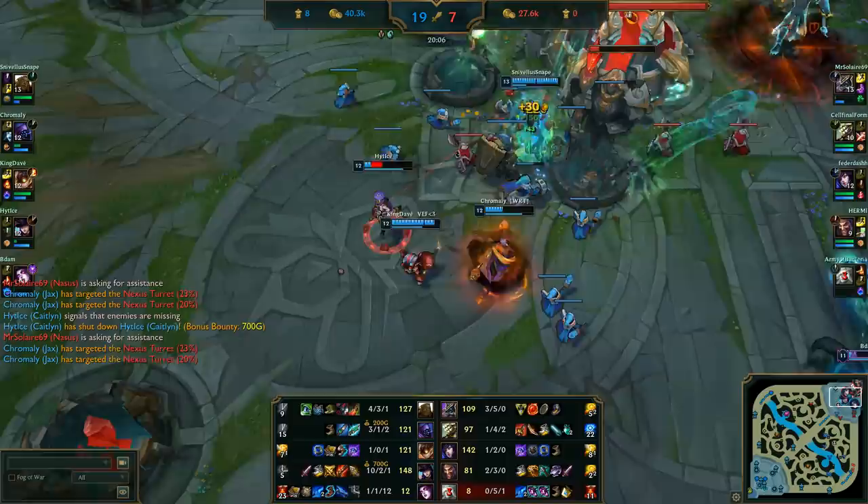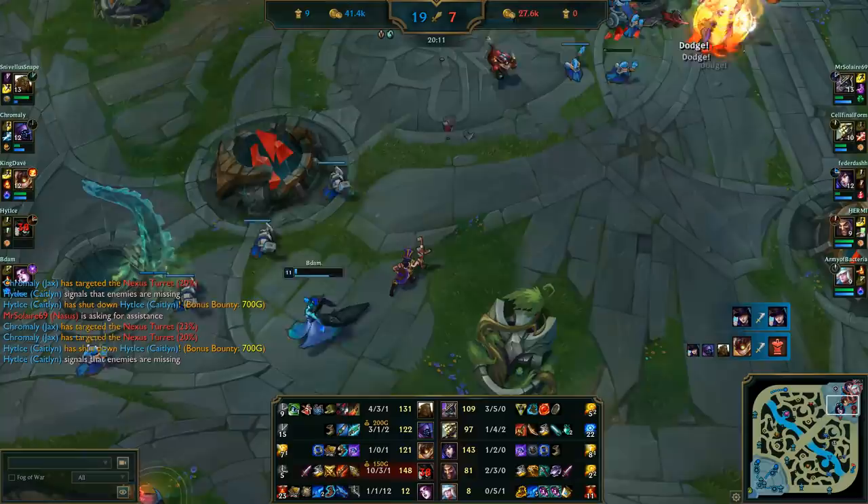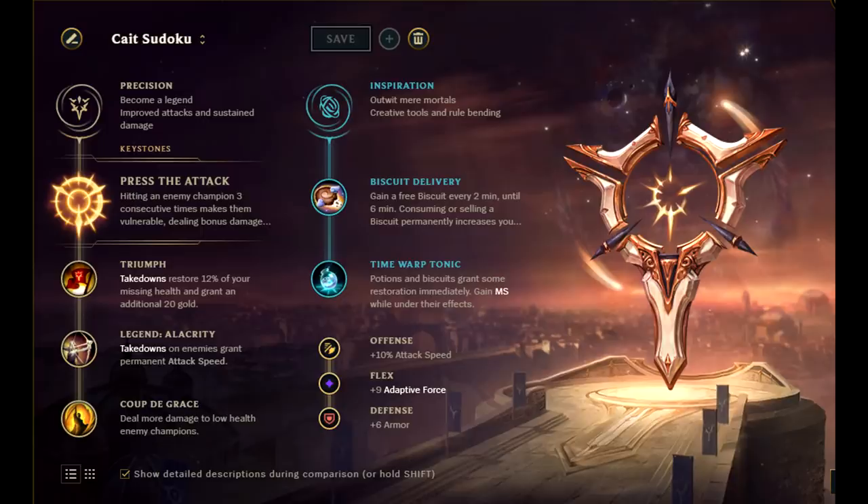Big thanks to HitEyes, playing Caitlyn, for sending me his replay with this bug. Have a look in slow motion and try to guess what happens here. Note that Caitlyn kills herself and gets the gold for it, but only the shutdown gold. She doesn't get the base gold for the kill and the kill isn't added to her score as well.